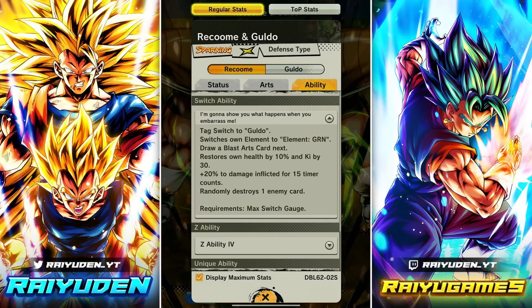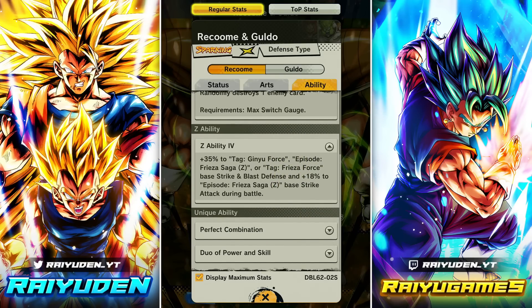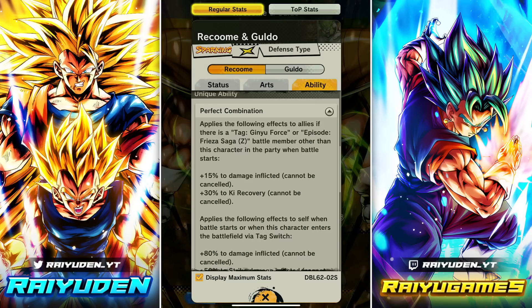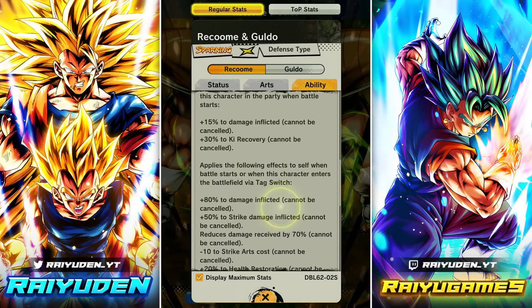Tag switch ability goes to Guldo — switches element to green. You're guaranteed to draw a blast card, heal 10% health, get 30 Ki, 20 damage inflicted buff, while destroying an enemy card. The ability is double defense, but if you're a Frieza Saga episode character you get an 18% strike attack boost. Passive applies to allies if there's a Ginyu Force or Frieza Saga battle member in the party when the battle starts. Modern characters now have giant paragraphs in their kits — he's also a support character. Satisfying the conditions gives 15 damage inflicted and 30 Ki recovery.